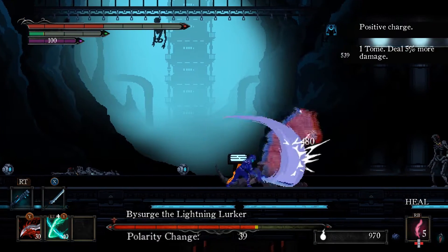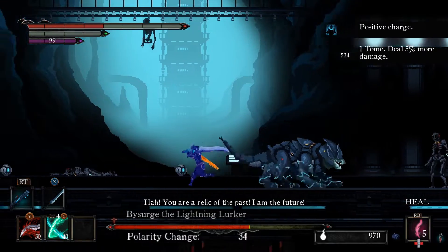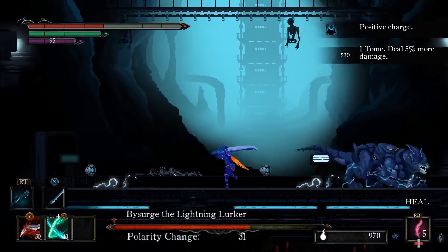Keep attacking him while he transforms until his feet turn red and become surrounded by sparks. It's easiest to avoid the sparks by jumping over one, running back, and then jumping over the next.